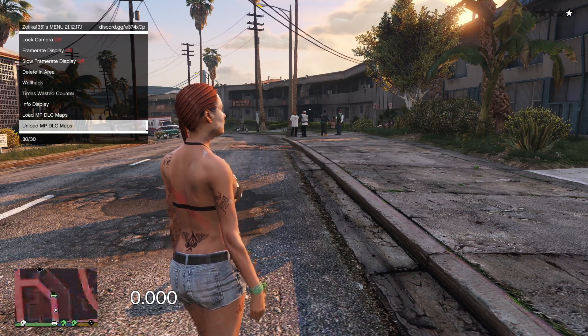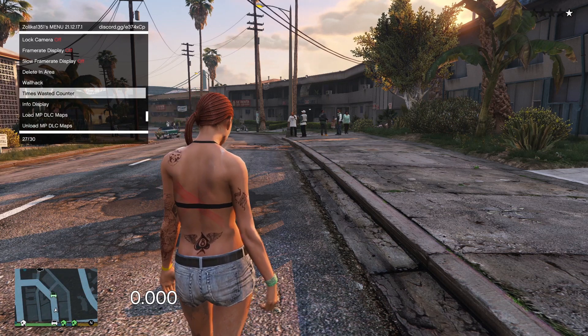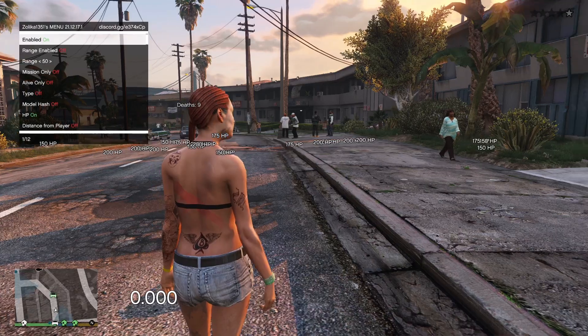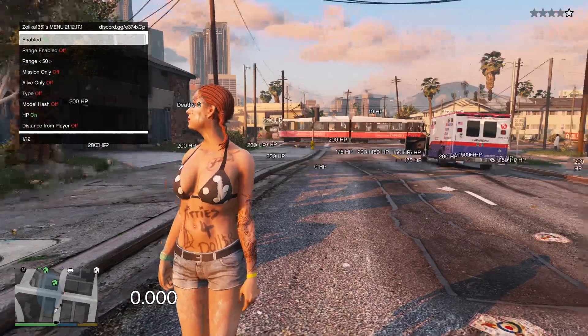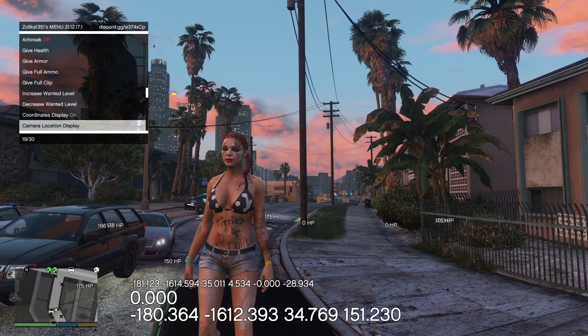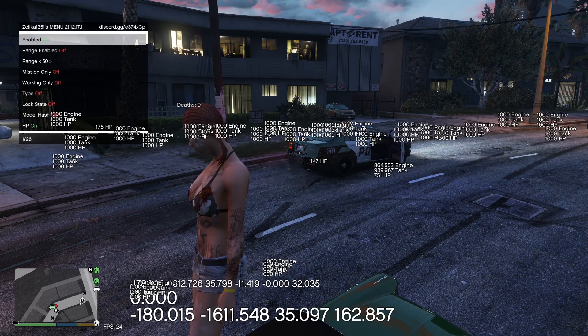This next section is crazy and I've never seen this in any other trainer. Unload MP DLC maps. Load multiplayer DLC map, times wasted counter, wall hack. Oh my goodness gracious. So we can just see every coordinates display, camera location display, frame rate display. Car wall hack — enable that.